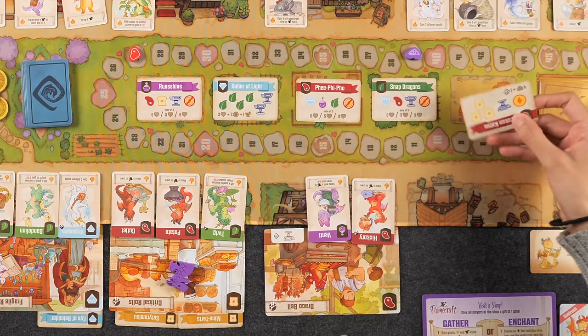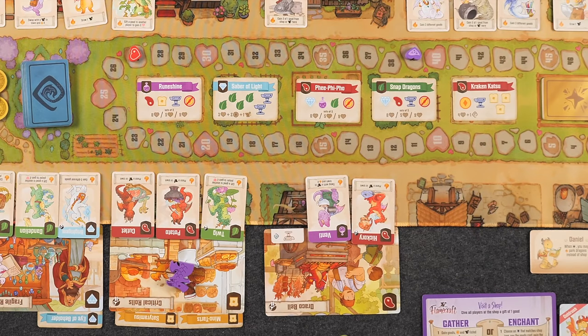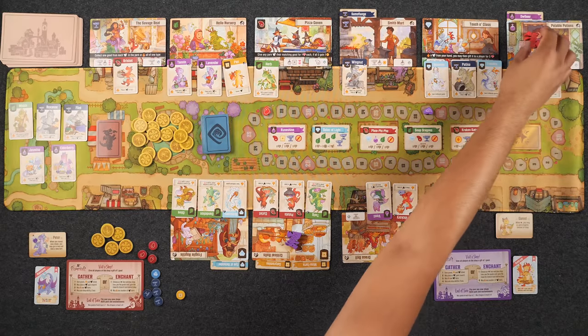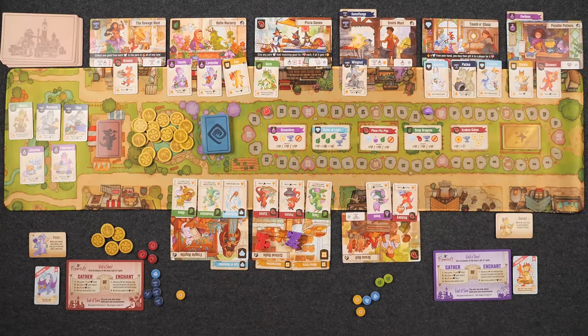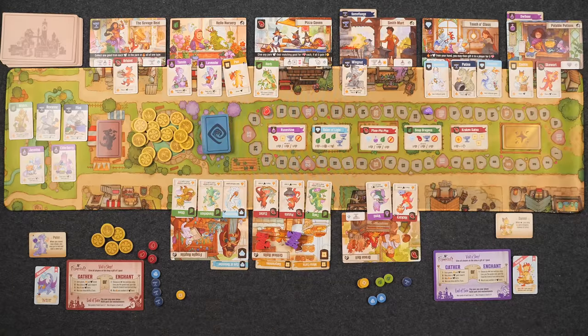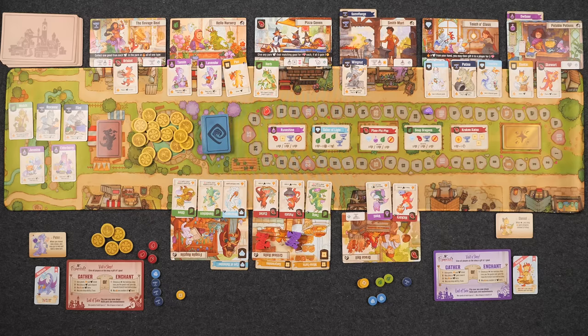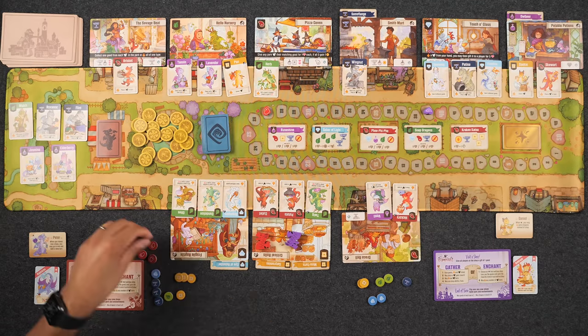A new enchantment is revealed: Kraken Katsu. Naveen reveals the next turn. He gathers three bread, one leaf, and two meat, loading up on resources. He uses a fire up ability to gift Monique a meat in exchange for two reputation points.